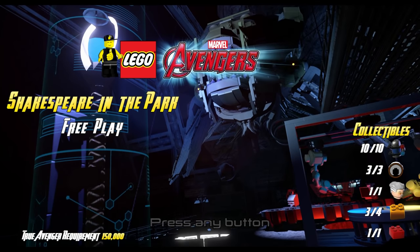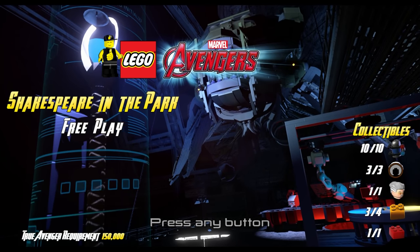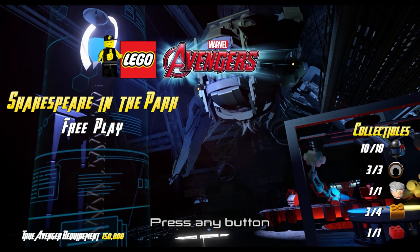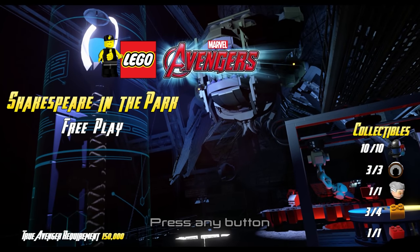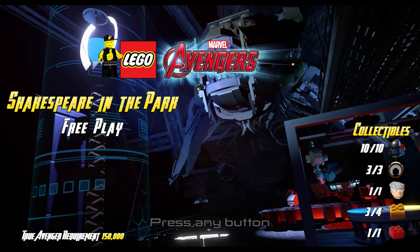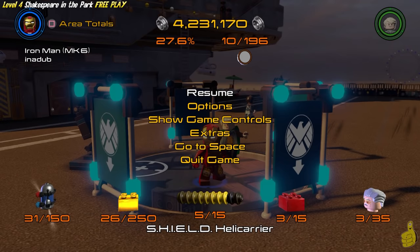Free play! That's right, it's collectible time! We're gonna go ahead and grab all ten minikits, all three character tokens. We're gonna get the three gold bricks remaining, because we already got one for completing the level. And of course, we're gonna grab that red brick, which happens to be the x8 stud multiplier red brick.